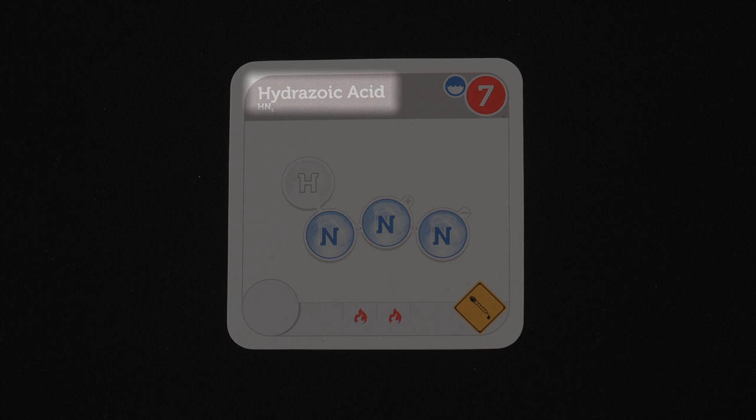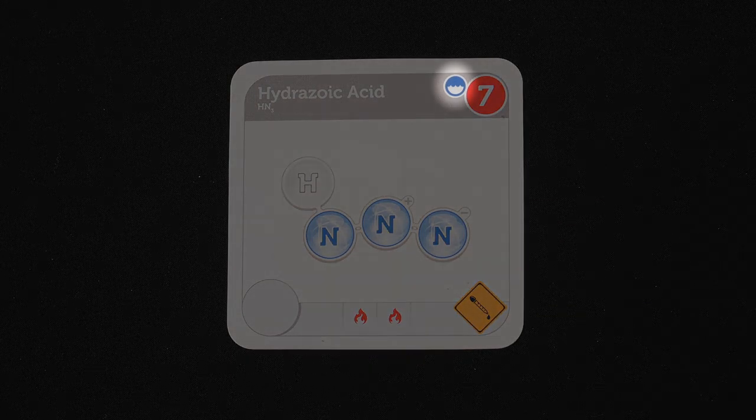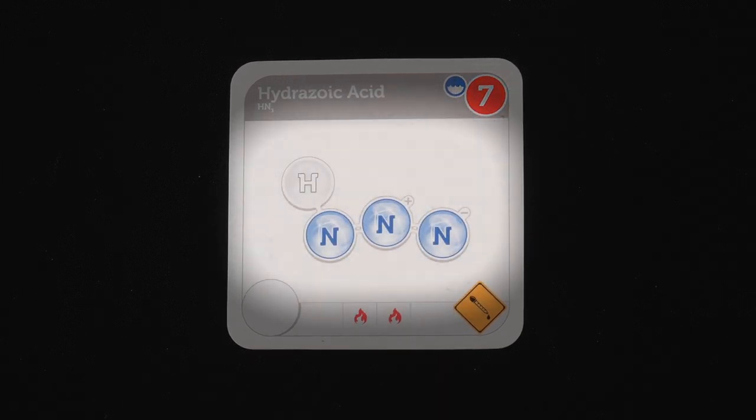Let's go over the anatomy of a compound card. On the top left you'll see the compound name; below that, its molecular formula. To the right of that are two icons: the first is the elemental state — liquid, solid, or gas. To the right of that is the compound's atomic point value, the points you'll score to progress toward winning. If this circle is red, it denotes a flammable compound. Below this you'll see the model — the spaces and elements you need to acquire to complete this compound.